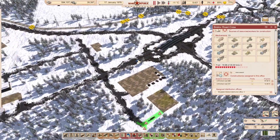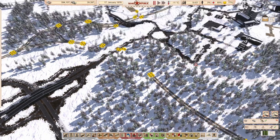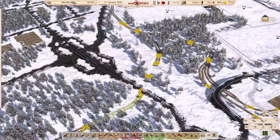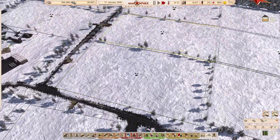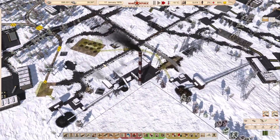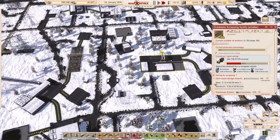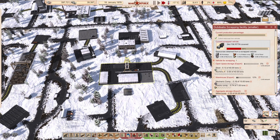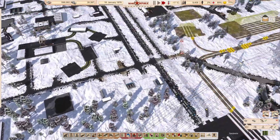These guys are still working on these two roads here, which is good. We can get there. We're getting a little bit of steel in here, some mechanical components — nothing really special at the moment.